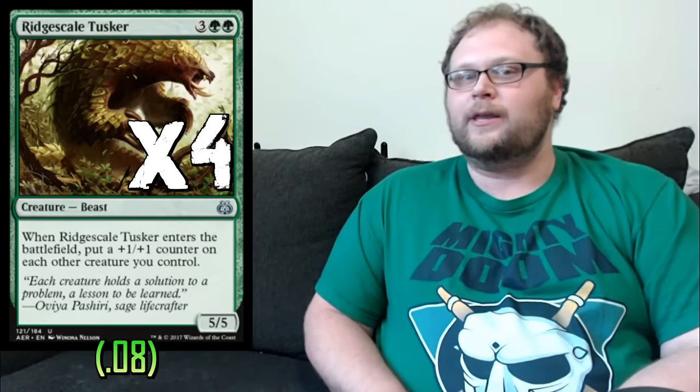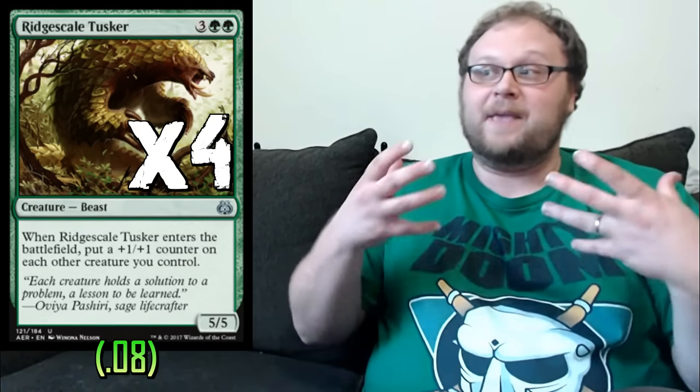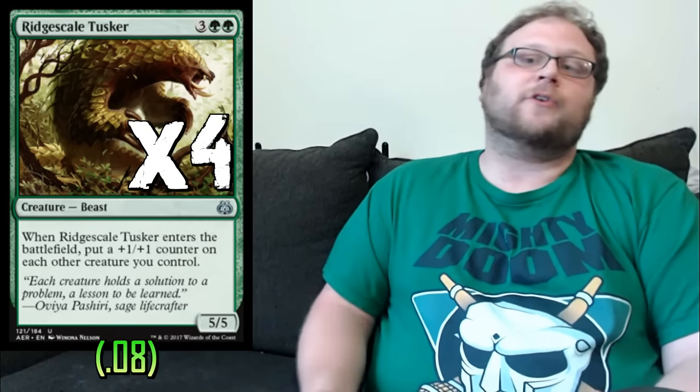Now let's get to the big guys. We're playing four copies of Ridgescale Tusker. This card is actually very good — if you've played it in limited or draft you know it can be a serious bomb. If we go Druid of the Cowl on turn two, Eyeless Watcher on turn three, Ridgescale Tusker on turn four, we're getting a bunch of plus-one/plus-one counters and a five-five. That's sometimes better than Verdurous Gearhulk. Ridgescale Tusker is great on curve or as a late-game top deck on turn ten — it's just good at any point in the game.